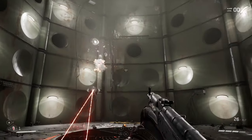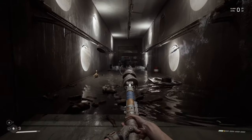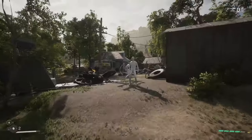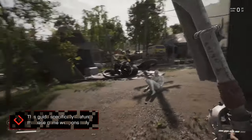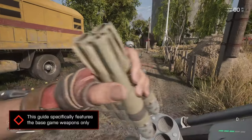Hey guys, Chris here and today we're going to be checking out all the different weapons you'll be able to use in Atomic Heart's main campaign. There are 12 in total, all having their own unique qualities, uses and special attacks, ranging from melee tools, conventional guns, funky energy weapons and of course a few heavy hitting powerhouses.